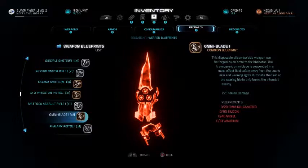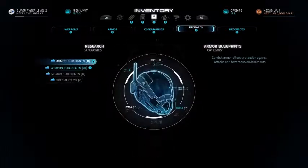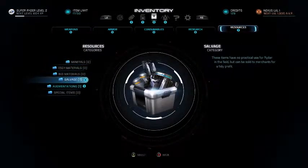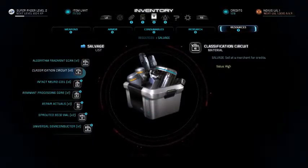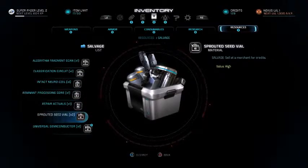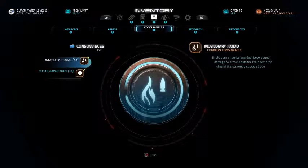I think we're going to keep collecting resources, minerals and resources. So we've got about seven salvage — Framint scan circuits — and these don't mean anything to me at the moment, so I'm going to save them for later on in the game.